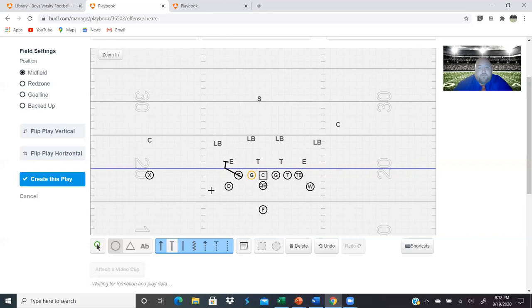Frontside guard: we're going to pull him out and he is going to find an alley. If nobody's outside for him to kick out or reach, he finds an alley and he's looking inside out. His main goal is to make sure the inside linebackers aren't scraping in fast, and to deal with the safety coming over the top too fast — to give our wingback a better chance to succeed.